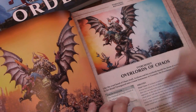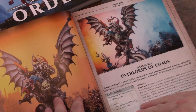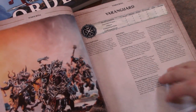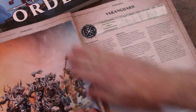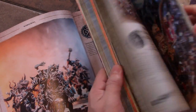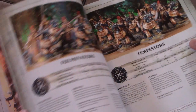Every section in here has what in 40K is called a formation — here it's called a battalion. Here are some new guys: the Varanguard are like these uber Chaos Knights, five wounds each. These guys are actually the foil to the Dracoth Riders which you find in the Order.